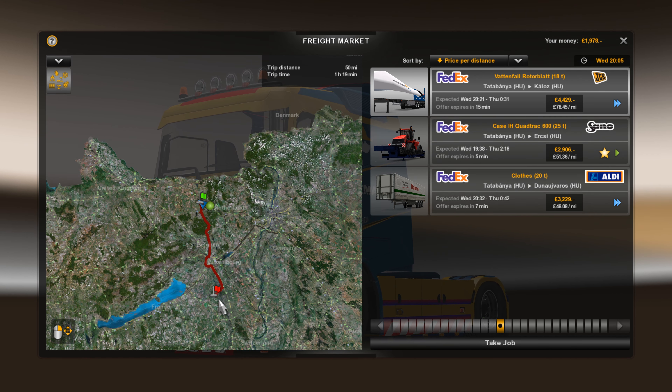Engine malfunction. I think we're ready for the trailer — yes, we are. So what I need to do now is find a garage to fix my truck. I've only got £1,000. Typically, the route I'm taking is nowhere near any garages. Back down to the garage and then back up again.